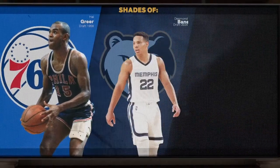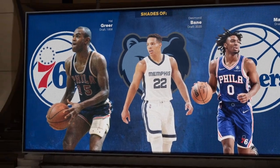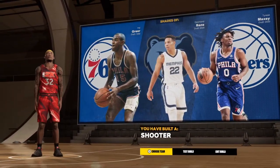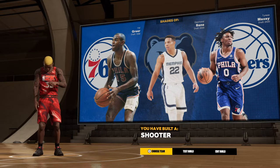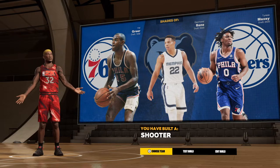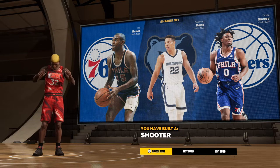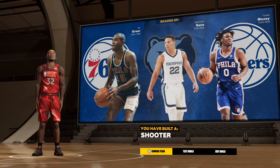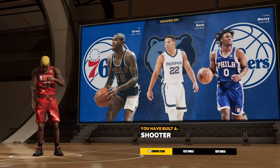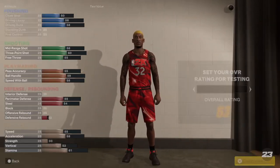Let's see what this build comes out to be. We got some interesting names here — not bad at all. We have a Shooter. This is the name we're getting for the OJ Mayo build, and not bad at all because he was a great shooter — he could score from mid or three-point shot. Now we're going to do the badges real quick and then get up out of here.